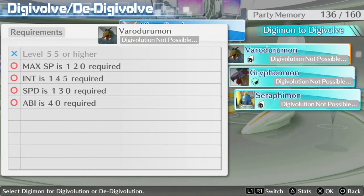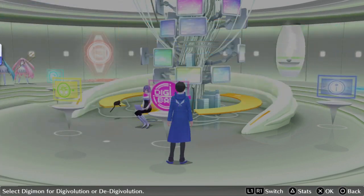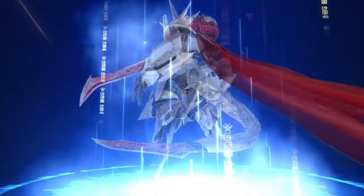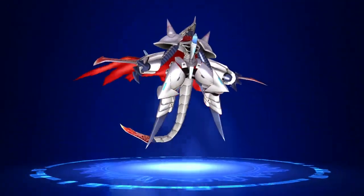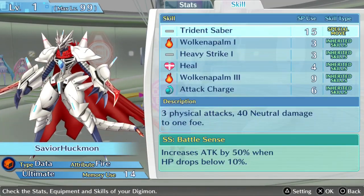This Hippogryphomon is our Varadoromon, and he's actually met all requirements — he just has to get up 15 more levels. Baohukmon has overleveled a little bit and can become Savior Hukmon now. Look at that — pretty awesome. Good lead-up to Jessmon, really fits. It is Savior Hukmon. Trident Saber — increases attack by 50% when HP drops below 10%. That's pretty good.